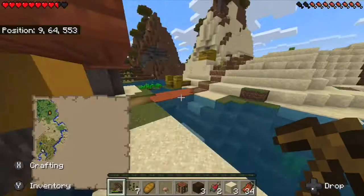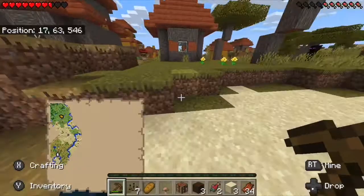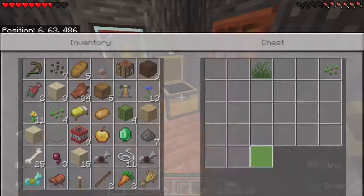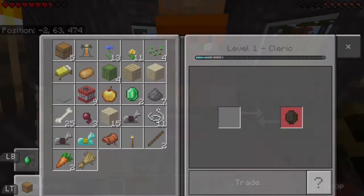Until we settle down and create our main base, I say we make a little starter base, maybe even in this village, because we need a place to empty our inventory before we go mining. I'll let James have the bells. Bread, not bad. I'll take the wheat later. Oh, the cleric — you know what, I'm gonna sell my rotten flesh right now just to get another emerald, so we have two now.